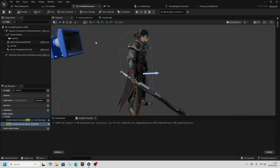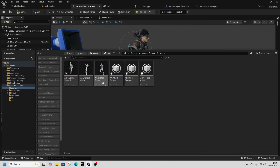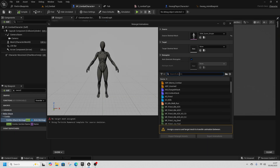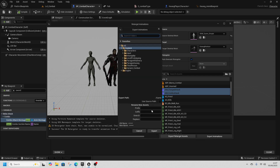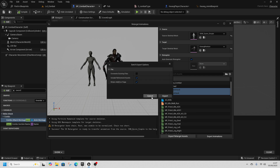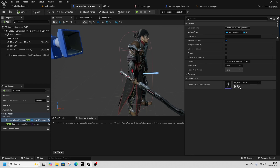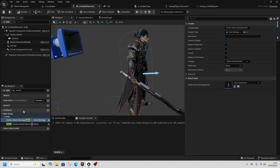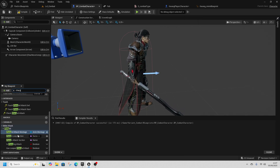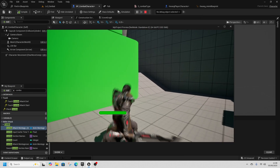To fix it, go to the Combo Attack, right-click, and retarget it. Retarget both the Charge Attack and the Combo Attack montages to Kwang. Export those animations into the Kwang ABP folder again.